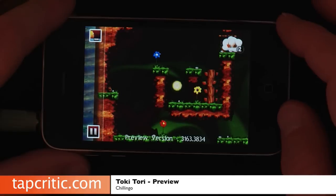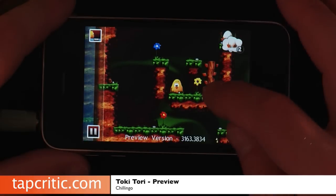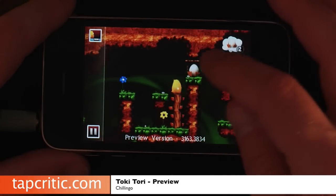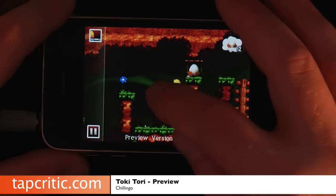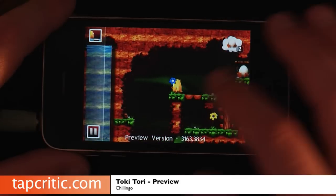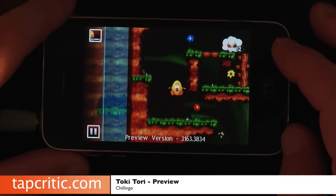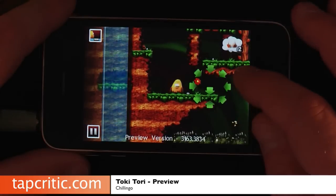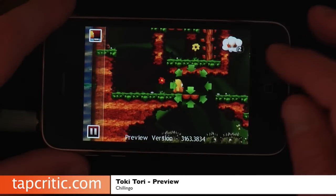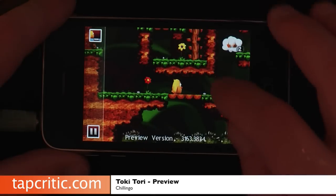So here we are, and the first thing you'll notice is we cannot get to that egg. What we need to do is come over here and throw a little bridge icon out, and we can go across now. We do not want to go down there, because that's not going to be any fun. So let's build another little bridge icon, and another one.